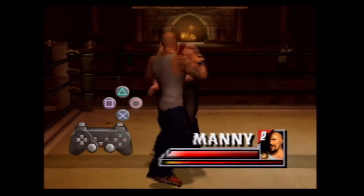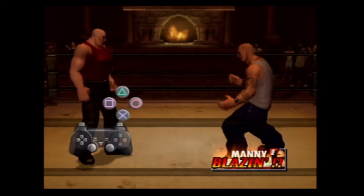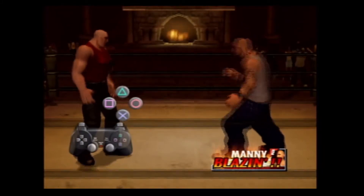When the meter is full, flick the right analog stick to taunt and activate Blazin' Mode. In Blazin' Mode, you can perform your special finishing move.